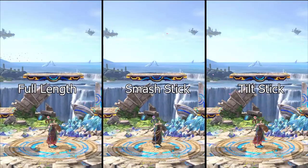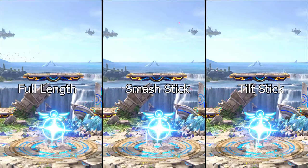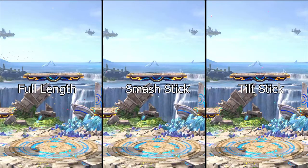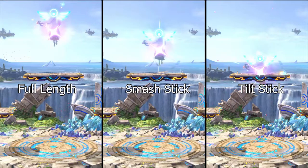This technique works with the right stick bound to both tilt and smash attacks. However, the smash stick warp is slightly longer than the tilt stick warp, although both are still shorter than a regular warp.